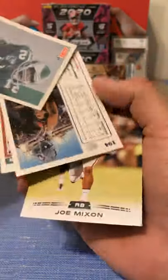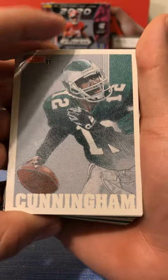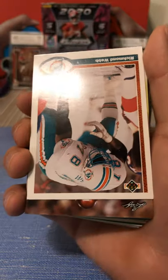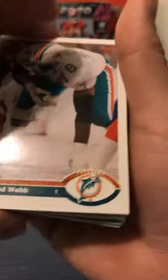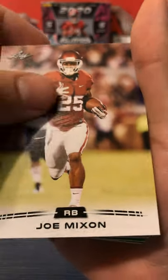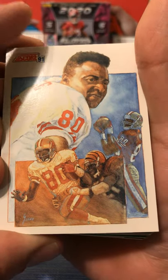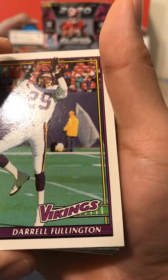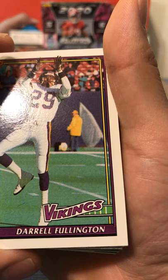We have a pack - set that to the side. Wow, all these cards need to be flipped. We have a Randall Cunningham - I like the card art on these. We have a Scott Davis. Got a Richmond Webb, tackle, Miami. Joe Mixon Leaf card. Got a Jerry Rice card - nice looking card art. Darryl Fullington.